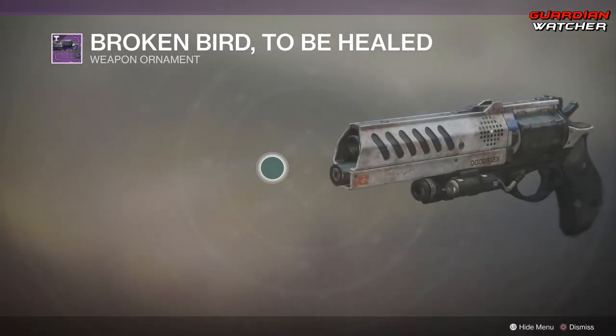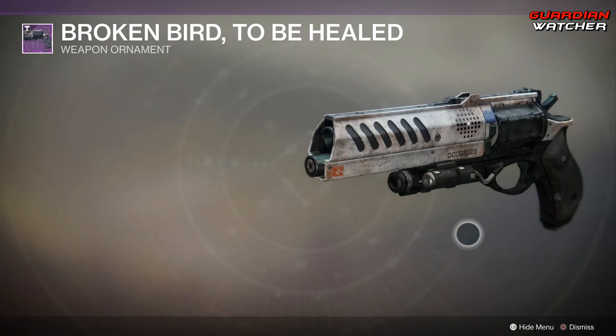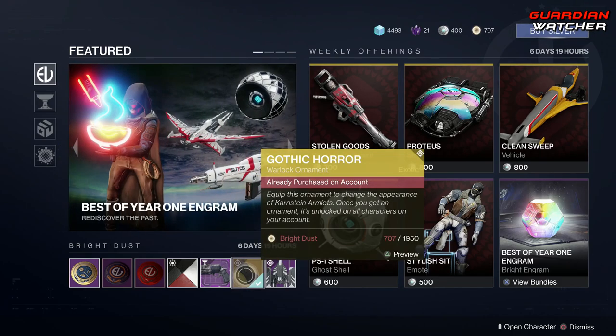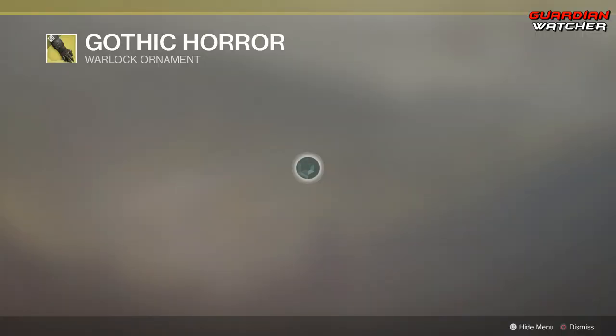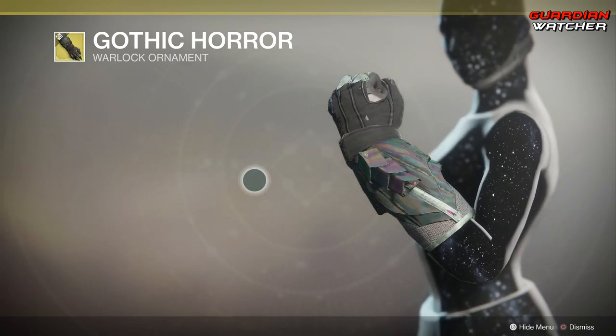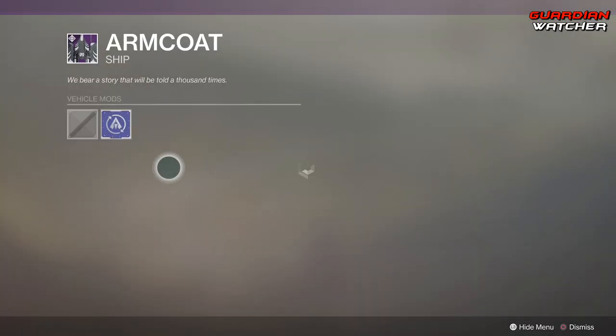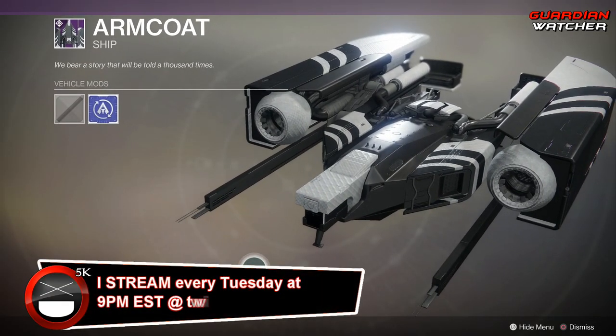For the Oathringer ornament — looks pretty cool, actually looks a little bit like a Hawkmoon. Then we have the Gothic Horror, which is the ornament for the Karnstein Armlets for the Warlock. Looks pretty cool. And then we have another ship.